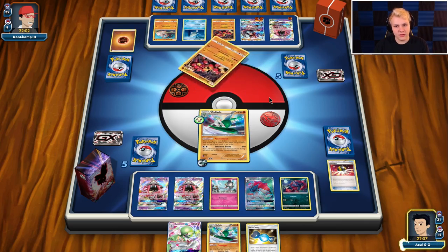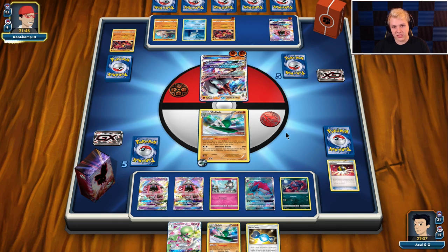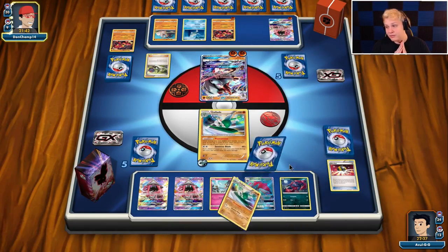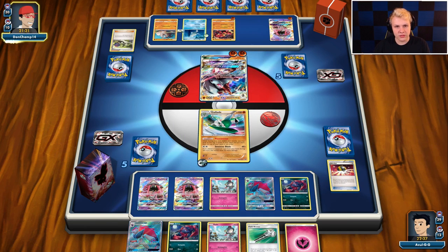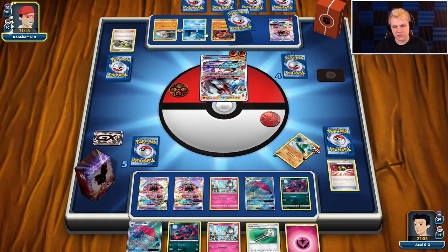He does have the other Rockruff ready to go — there it goes, sends up Lycanroc. I would be fine if he GXs our Gallade. If he Claw Slashes it, that would be pretty annoying — we'd have to use Lele at that point. It looks like he's committing to the GX attack for sure with that attachment. And an N — even though it gets rid of the Candy/Gardevoir in my hand, my hand was not good so I'm fine with that N. Another Zorark setup — he could still GX my Zorark, but we have another Zorark as follow-up.